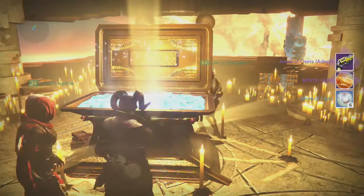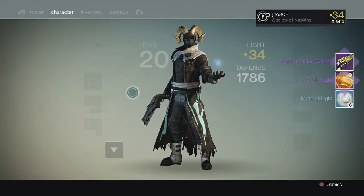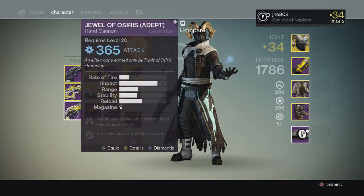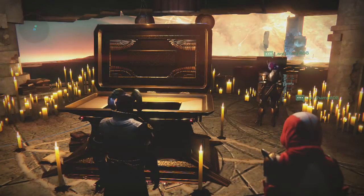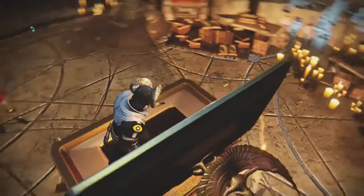For my Warlock on my second character, we get a Jewel of Osiris. However, it ended up being an Arc one once again, so I was bummed. I thought that was the one but once again I got unlucky with the Lighthouse chest.